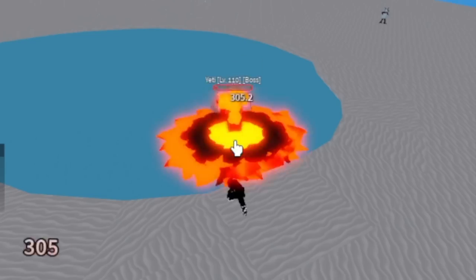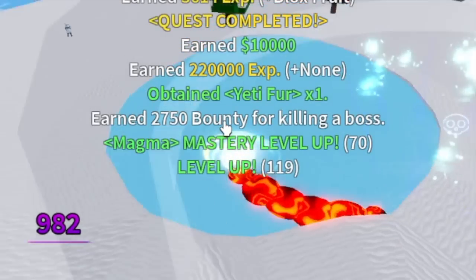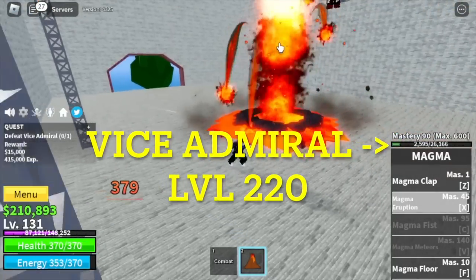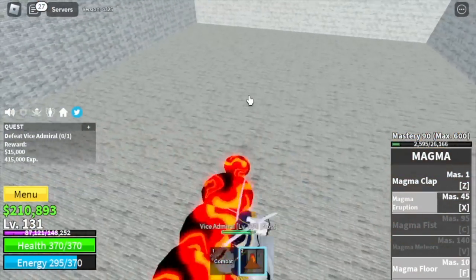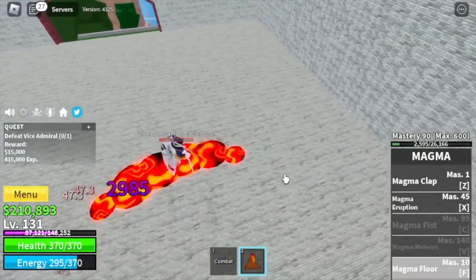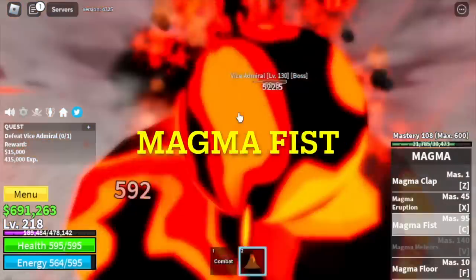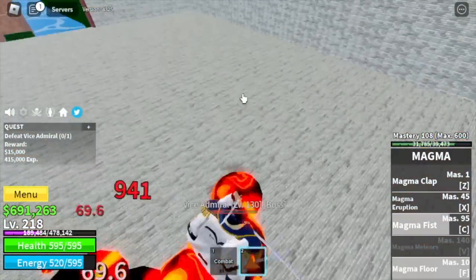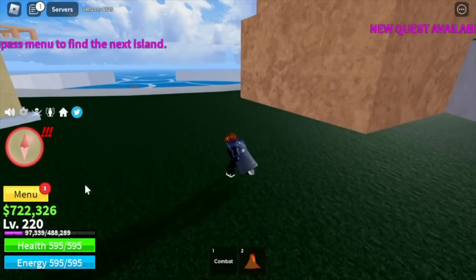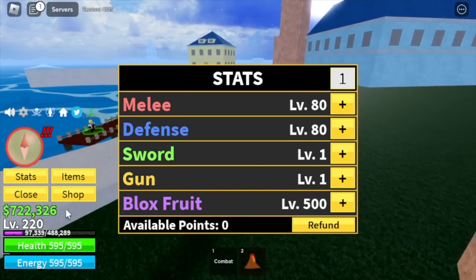Let's not forget about the other skills — let's not just rely on the F skill, even though it is really OP. So at 130, next up is the Vice Admiral. I'm gonna show you how to defeat him — F skill, check this out, and that is enough to defeat him. You are going to keep grinding here and you will unlock your fourth skill, the Magma Fist. Keep grinding here until 220. Let's do some stat check: melee defense 80, blocks fruits 500.